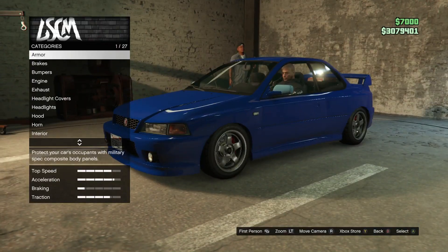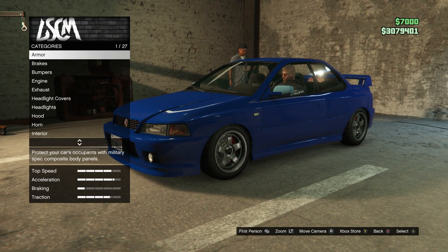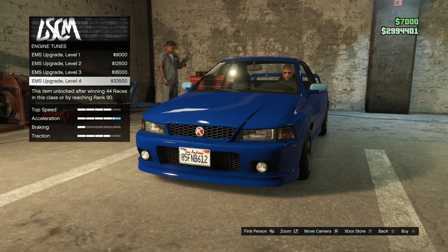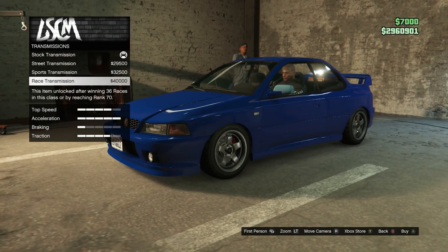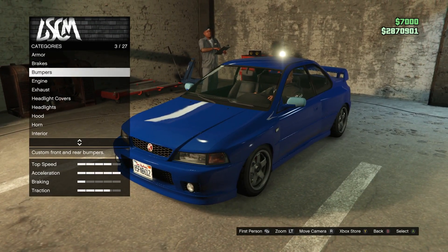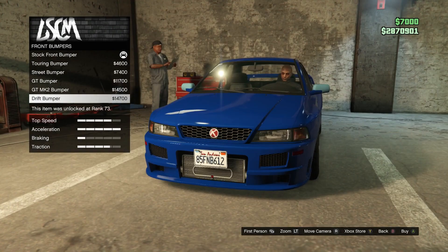We'll start with the non-negotiables first: armor upgrade to 100, Brembo brakes, max engine build, transmission upgraded, turbo. Now we'll get to the more entertaining things, starting with the front bumper.